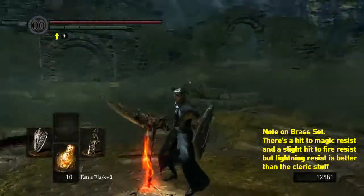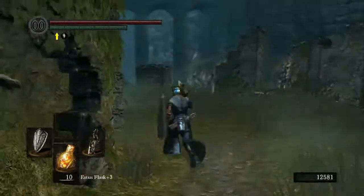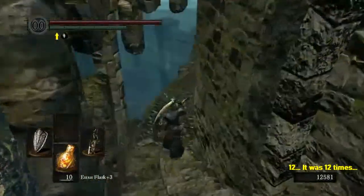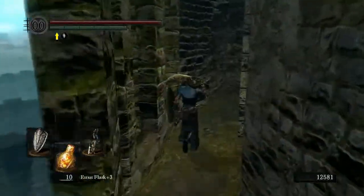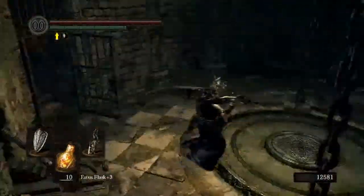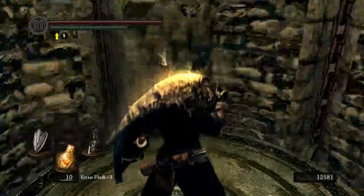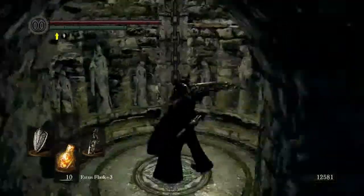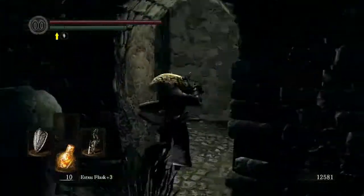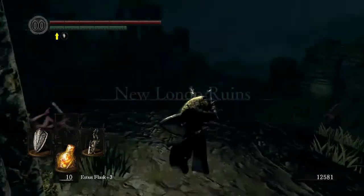We're going to do one last bit down in New Londo Ruins and then we'll finish, because I'll be cutting out a lot of that Gwyndolin fight — my god, I don't know how many times I died. It wasn't as many as with Dragonslayer Ornstein. Most of the deaths were because I wasn't understanding the fight, and you need to understand the fight in these games. We need to give something to Rickert of Vinheim, but we also have something else to do down here — we're going the opposite way to Vinheim first.